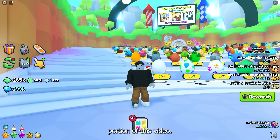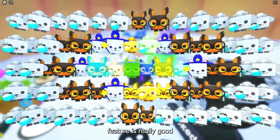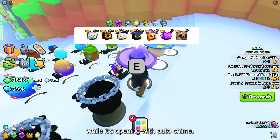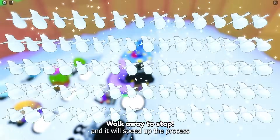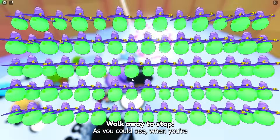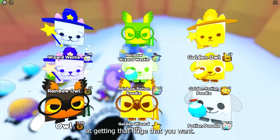A lot of people turn on the auto hatch feature and just let it go, but this is not the only thing you should be doing while opening. The best way to open eggs is by using an auto clicker while auto hatch is on. Once you click, turn your auto clicker on as fast as it can go — it will speed up the process by at least 25% because the egg opening animations are skipped, letting you open eggs faster.